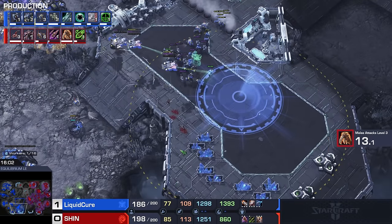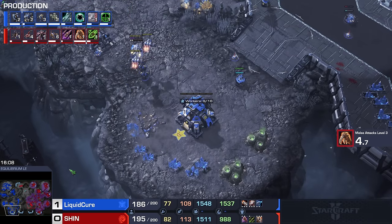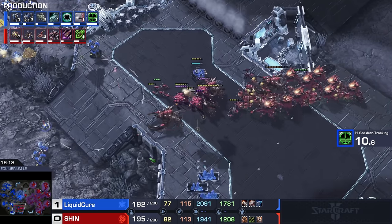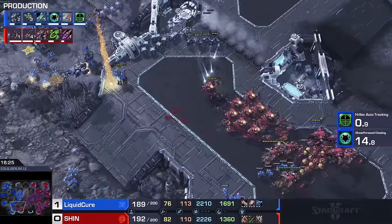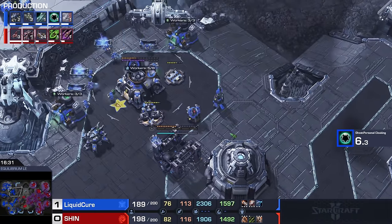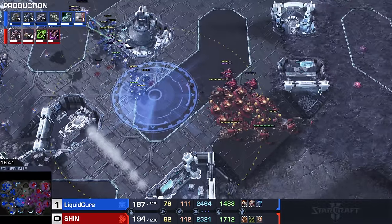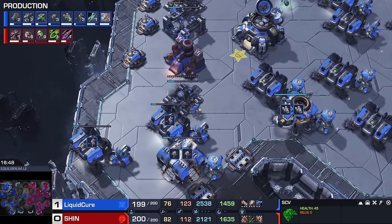Marine push up towards the high ground, sniping a few Zerglings. What Cure is trying to do — this map is usually quite difficult for Terran — but one spot where it is maybe even quite favorable is the extreme late game. Because you can take the left side of the map for Cure's spawn location relatively easily. If he can mine out his entire side of the map, he should be able to get an advantage over the course of this game. If he can mine 50% of the resources of this map, he should pull out a win.